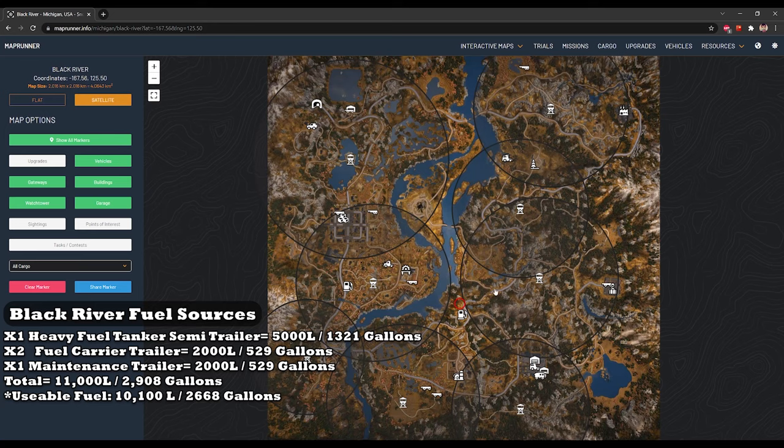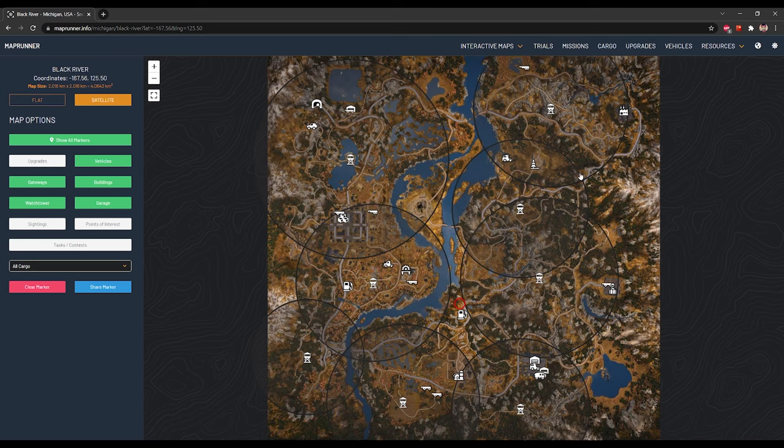That's quite a bit of fuel to siphon out. This fuel carrier trailer holds 2,000 liters or 529 gallons — quite a bit of fuel to start the game with. You can basically siphon both of these for a while and use them to get through most of Michigan. There's another one over in this bog, which is actually quite hard to get early on because you don't have good tires. But I got it out with the Fleet Star using the winch — it's also a fuel carrier trailer for a task.